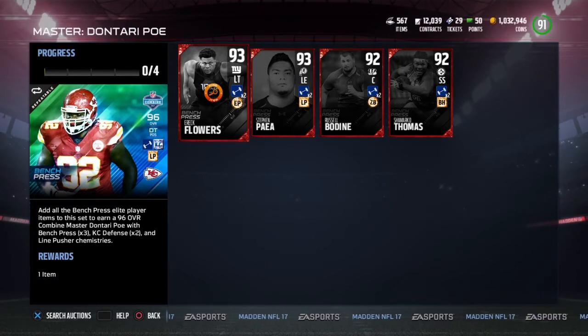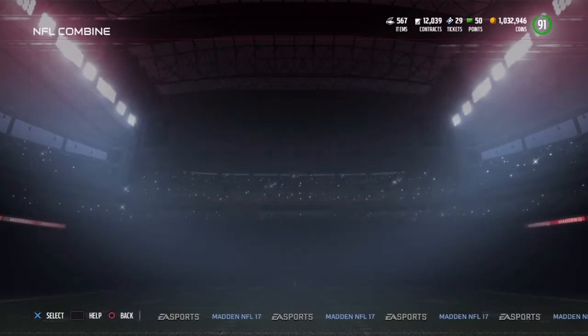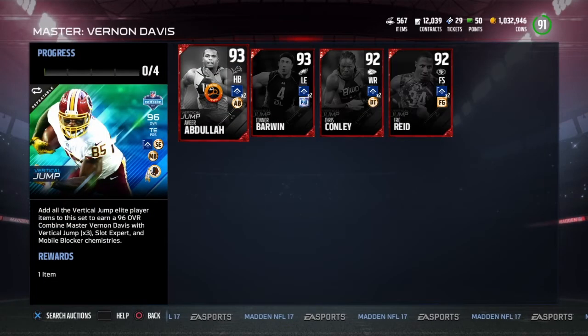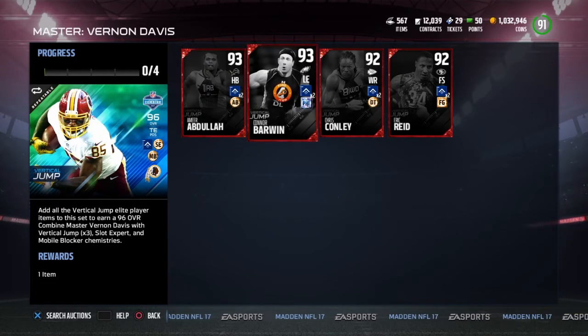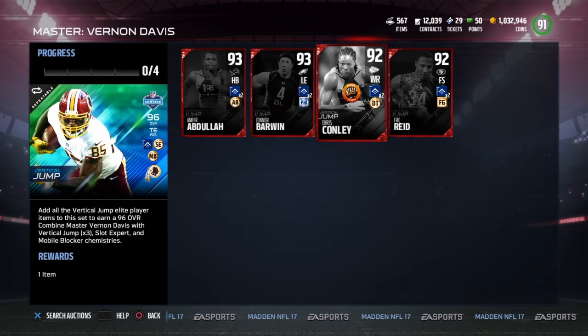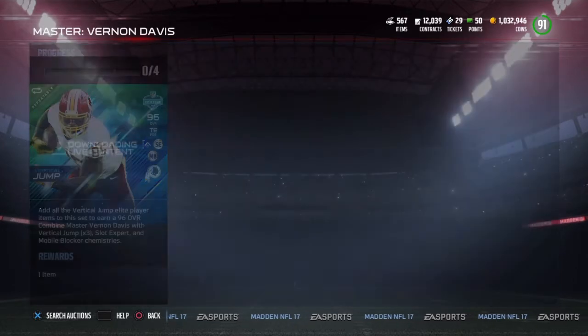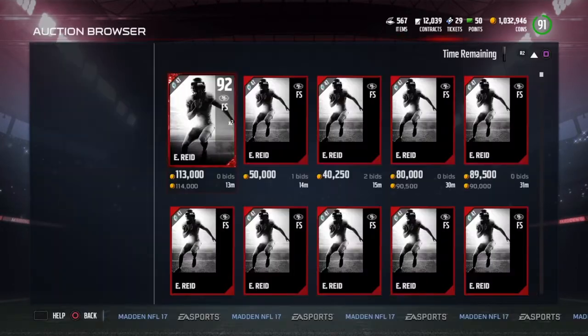The next one is Vertical Jump here with Vernon Davis — these are all 96 overalls again, so this is a really good card. The Vertical Jump cards are Amir Abdullah, Connor Barwin — he did play basketball so that makes sense — Chris Conley, who has the highest vertical jump in Combine history, and a new Eric Reid card. I'm curious to see if this card is any good.